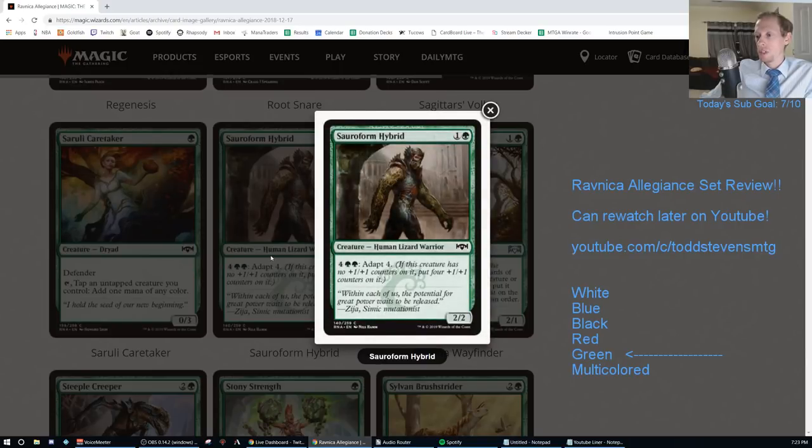Sauroform Hybrid. One G for a 2/2, six mana Adapt 4. This is so much worse than Thorn Lieutenant. It's an F.